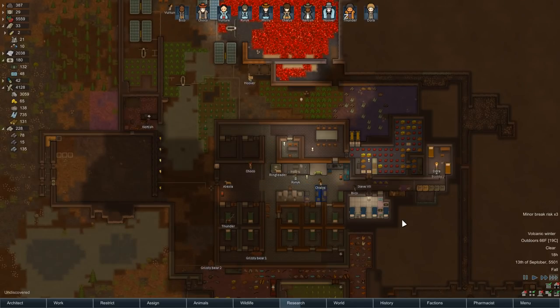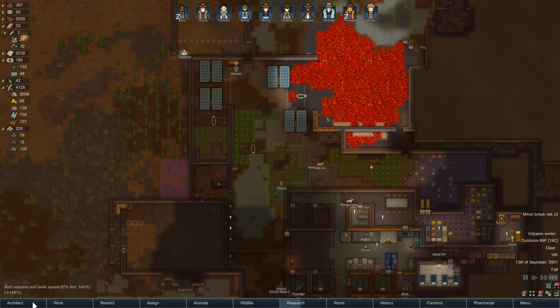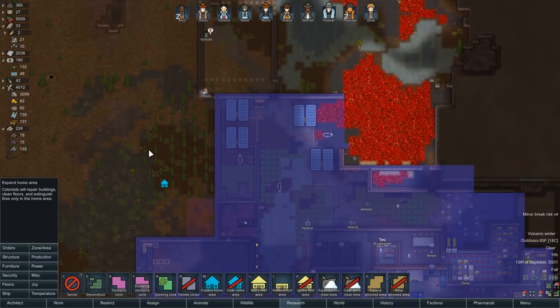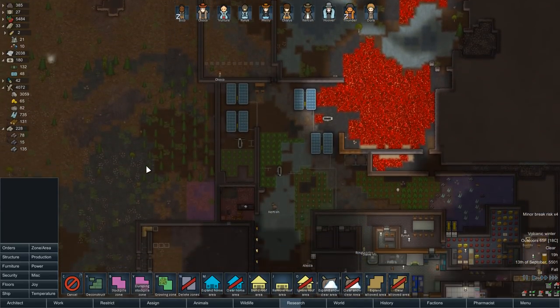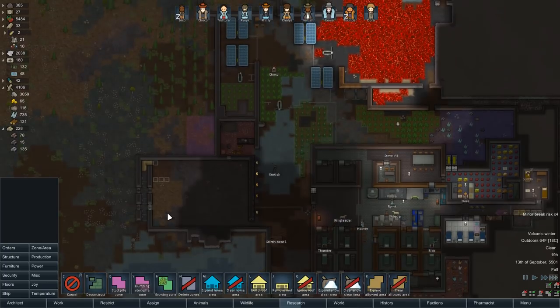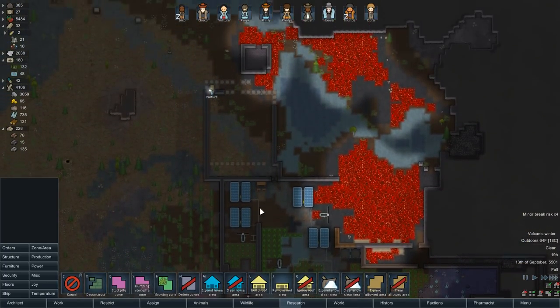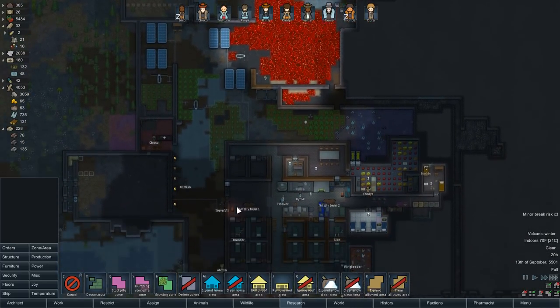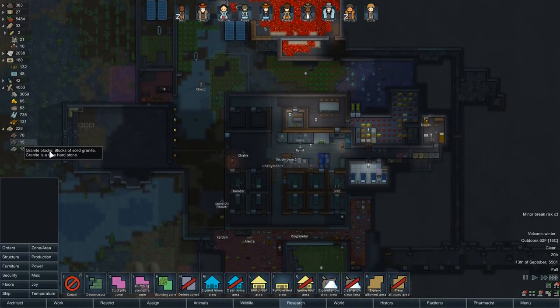Okay, how are you guys doing? Got the roofing up — very good. Now, is this part of the home zone? Are you guys going to keep it clean? I'm not going to home zone this area yet. At the very least, having two entrances is going to make me diversify my defenses a little. I used up all our granite — I never thought I'd see the day.